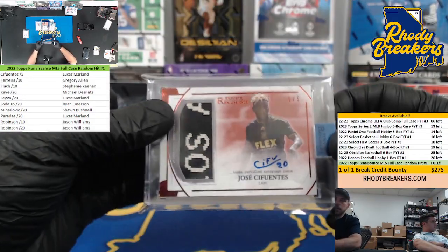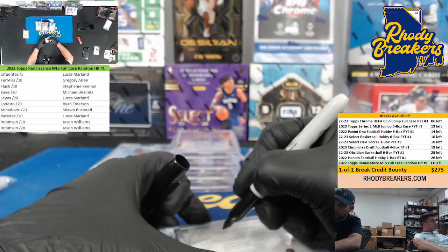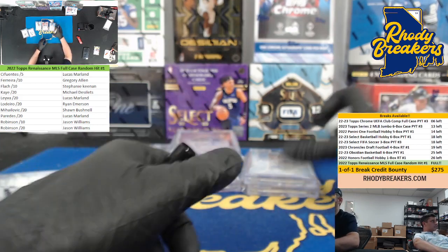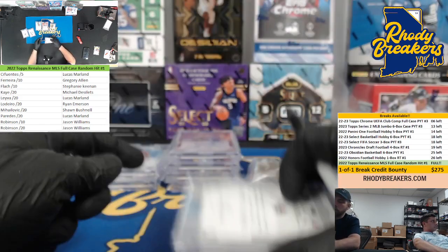The out-of-five Sefuentes goes to Lucas. What'd you get anyway? The Ladero — the last card we pulled. Paredes out of twenty going to Lucas.